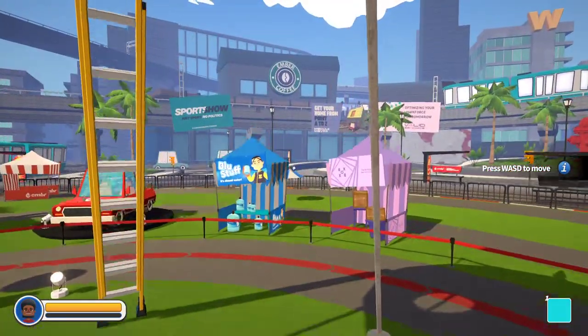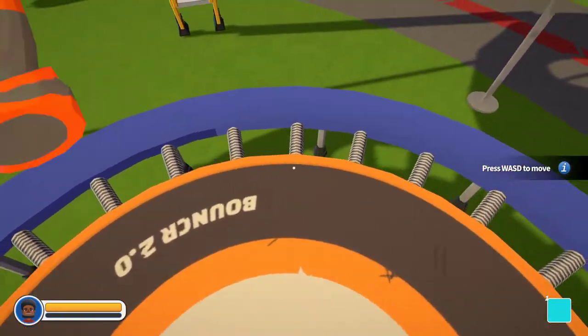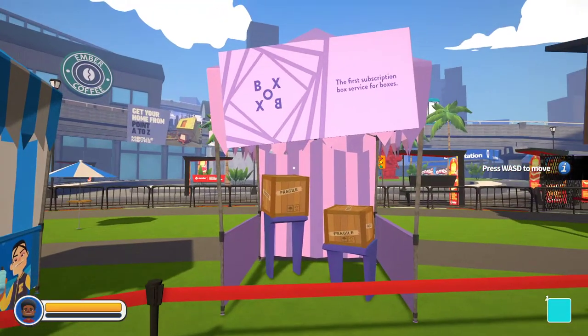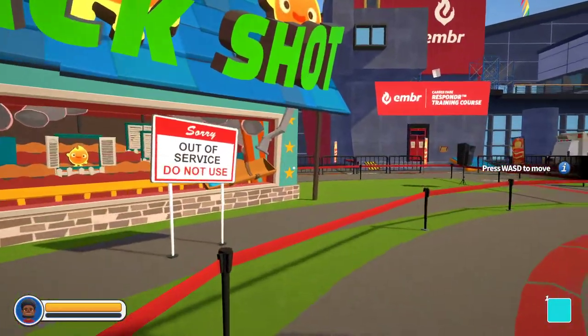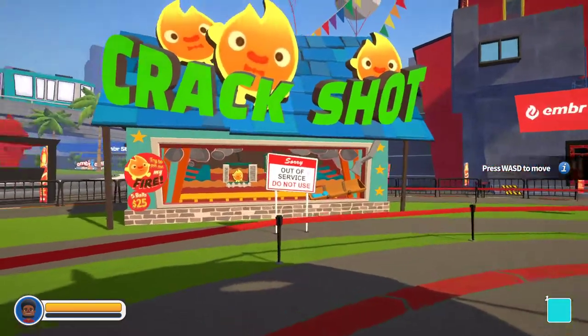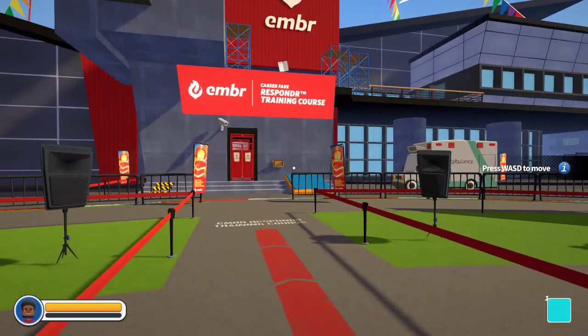Ooh, there we go. That's what I'm talking about. Water. Description box for — what is this? First description box for boxers. That's kind of cool, I guess. That might be a good business idea right there. First description box for boxers. Everything's out of service. All I could do was play with the stupid grappling thing.